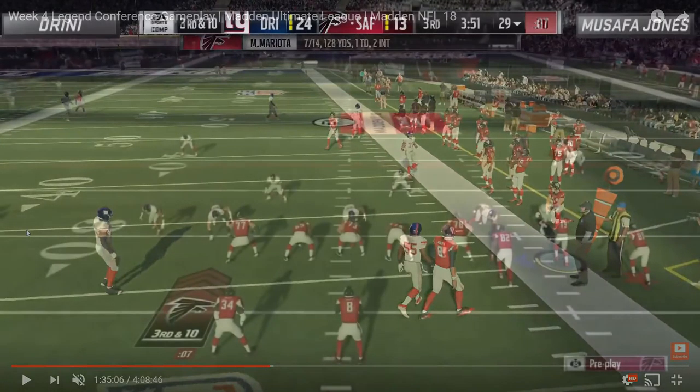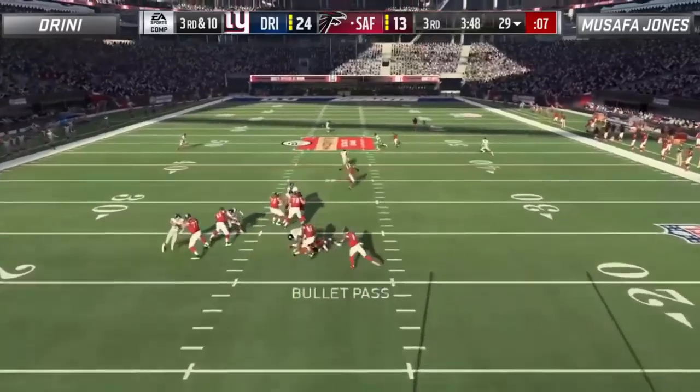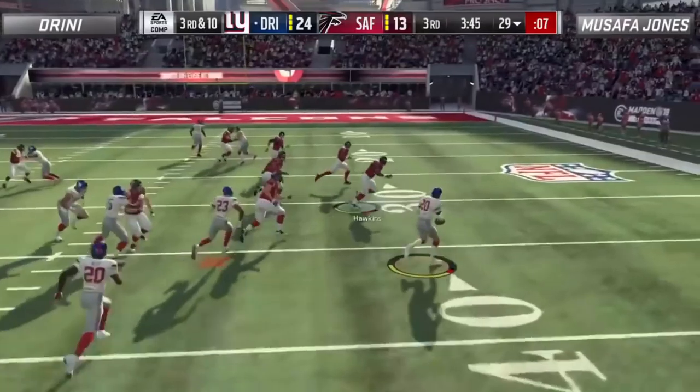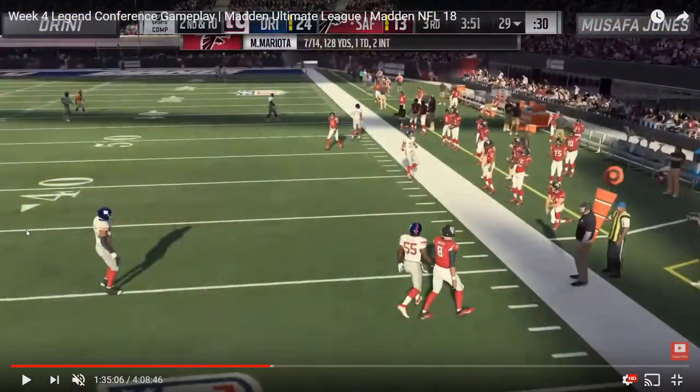Safa was really in a box right there, and the very next play he tries PA post again and throws an interception. Dreany was doing a great job containing this gun bunch offense — especially in the second half. I don't think he gave up a single point and ended up winning the game 27-13. Safa came into this game looking pretty good, having bounced back from an 0-2 start to sit at 4-3.